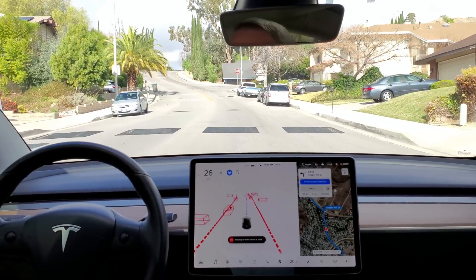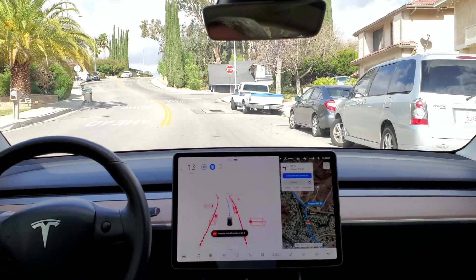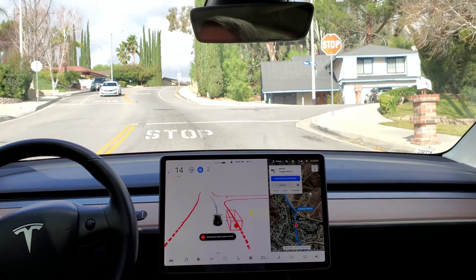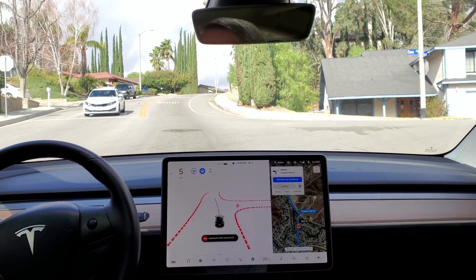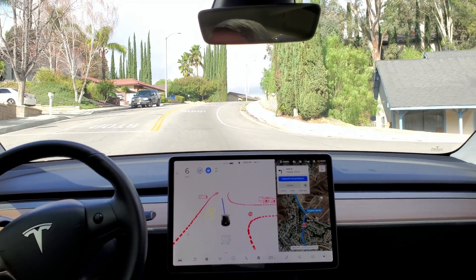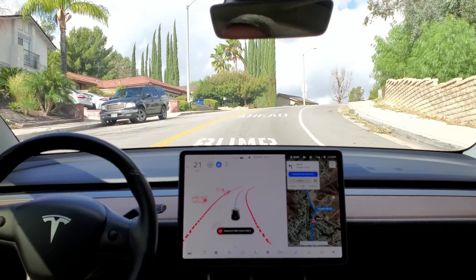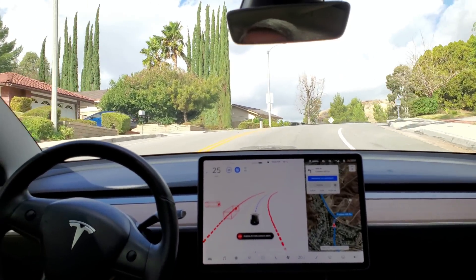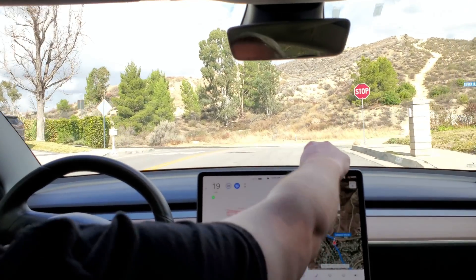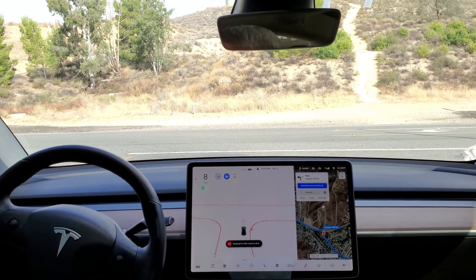In 500 feet, turn left onto Copper Hill Drive. Again, didn't disengage for that speed bump. Now I'm going to let it go over this one — turn left onto Copper Hill Drive. I'll flag it for the team, but I didn't want to re-engage it because I want to see how it handles the stop sign.